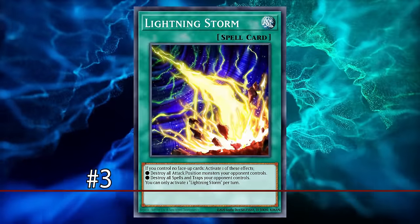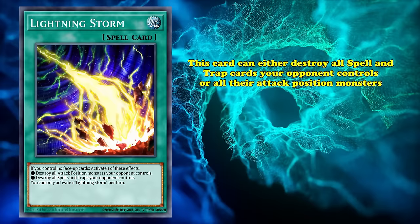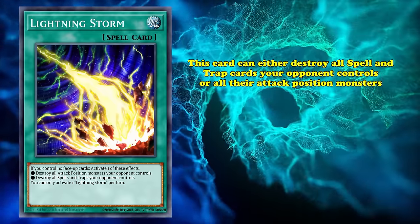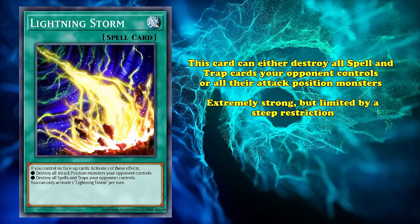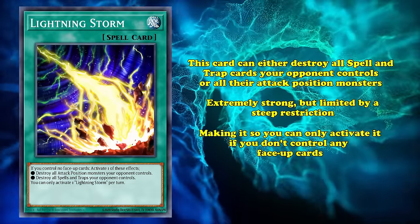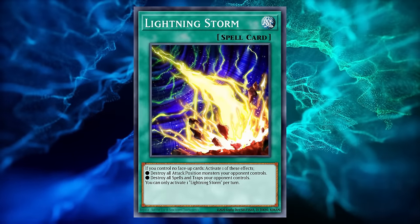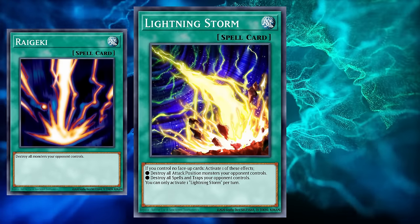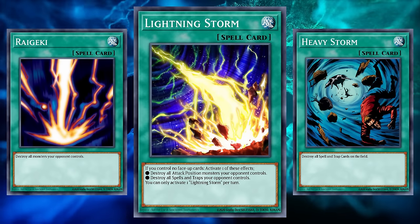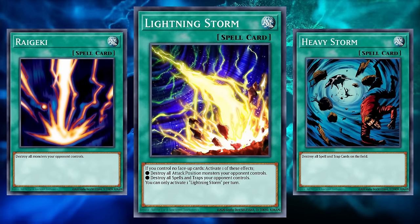And storming into our number 3 spot, we find the newest addition to this list, the normal spell Lightning Storm. This spell can either destroy all spells and traps your opponent controls, or all their attack position monsters. Extremely strong, clearly. But limited by a steep restriction, making it so you can only activate Lightning Storm if you don't control any face-up cards. This card's name is a reference to two spells which combine to make a pastiche of the two: Raigeki, which literally means Lightning, and Heavy Storm. While not as strong as either of them, just having access to both monster and spell-trap removal in the same card is unbelievably powerful.